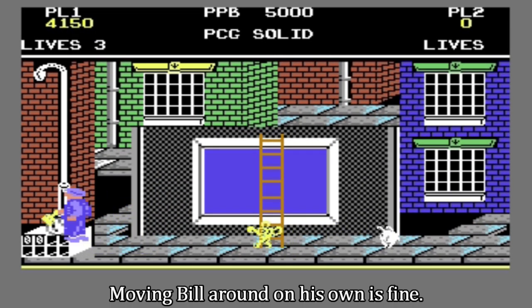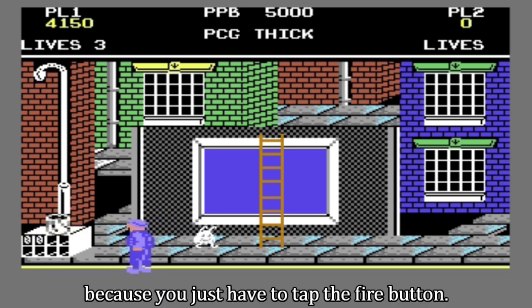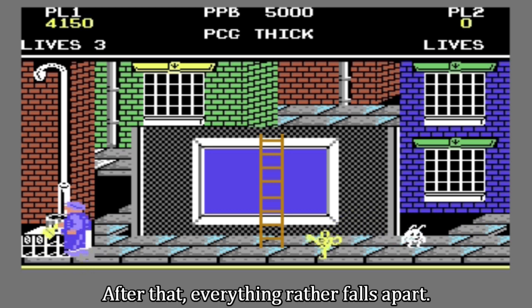Moving Bill around on his own is fine. So is firing paste bullets, because you just have to tap the fire button. After that, everything rather falls apart.